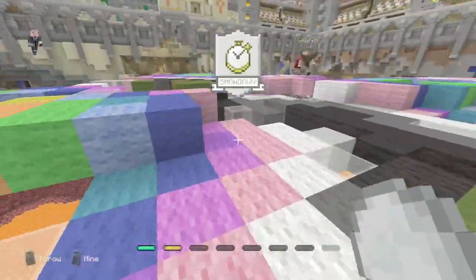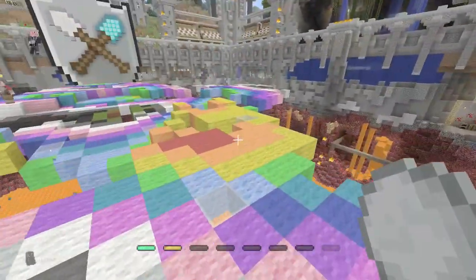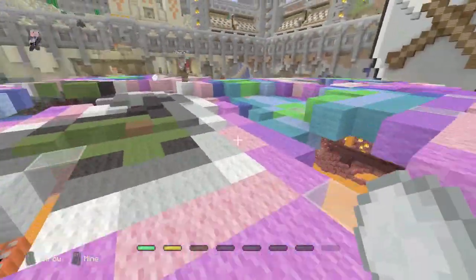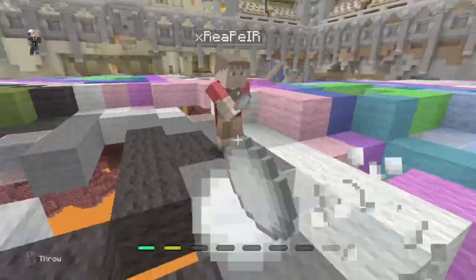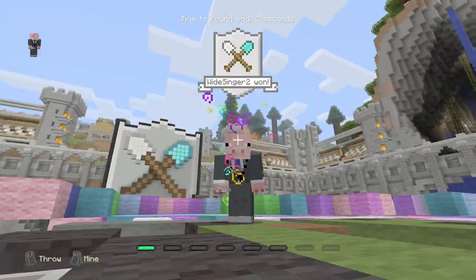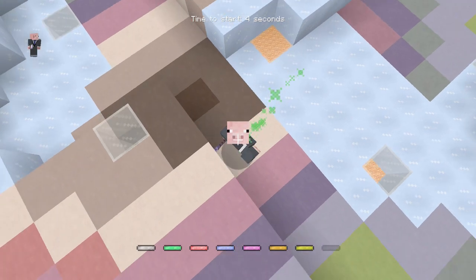We're switching over to snowballs so we've got a good chance here. I went over to my little island, kept running. When we get in close we're going to engage with the snowballs. We're going in close — and boom, the snowballs managed to win us the game. So we won that round, and the next round is on. You have to win three rounds, which can be a little bit difficult because there's a lot of players.